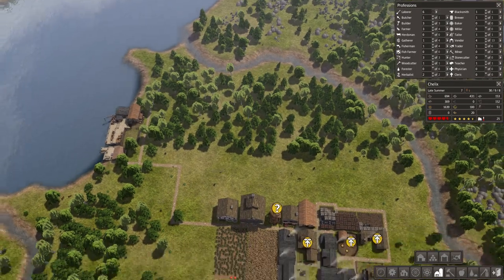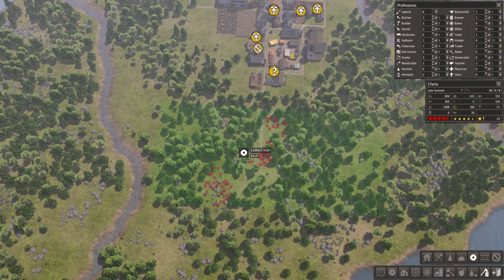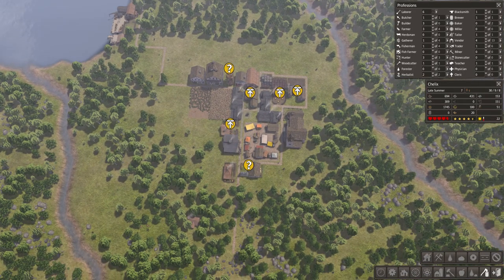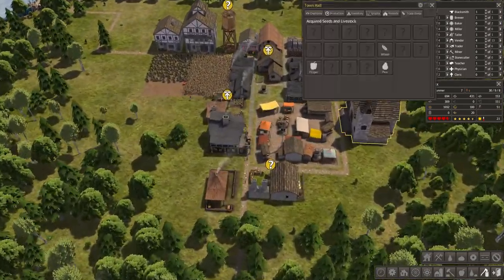We got enough stone. We still need iron somewhere — iron, iron, iron. We have iron here, I bet. Get iron from this place — give me all the iron you can get.